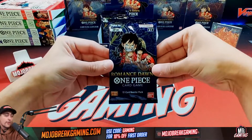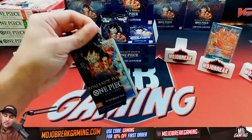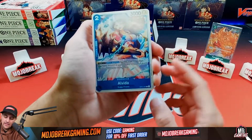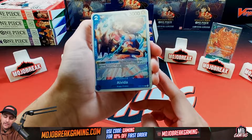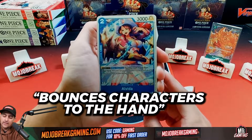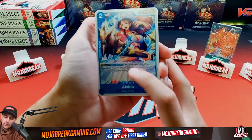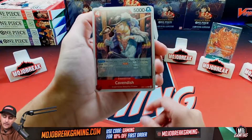One thing we do want to look for is quality control, especially for collectors out there. The packs feel thicker, similar to Bandai packs. Our first hit is going to be Alvida — Dawn times one. When attacking, you may trash one card in your hand to return one of your opponent's characters with a cost of three or less back to their hand. It's a counter plus two thousand, and a two-drop with three thousand damage. I think Alvida is a very strong card.